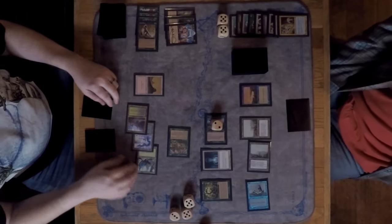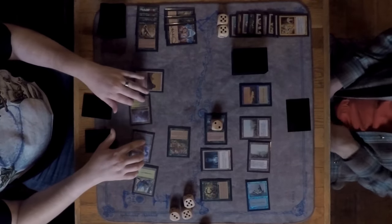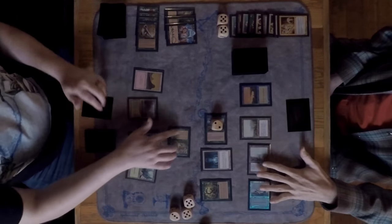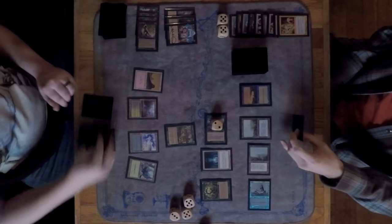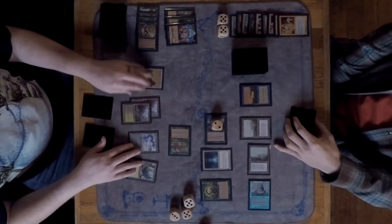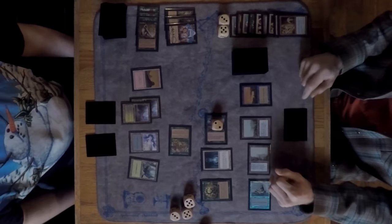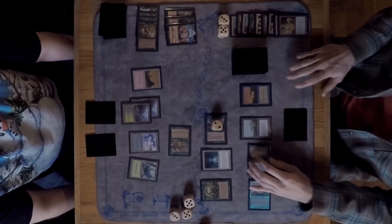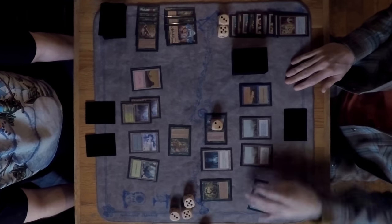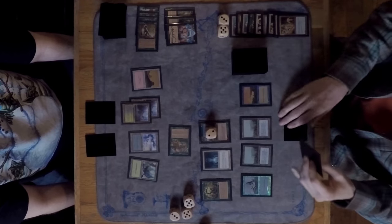With the Oath on the table, Marshall is content just to attack. Marshall puts David down to eight life and is definitely in the lead at this moment.